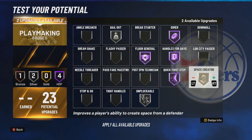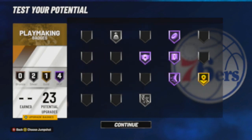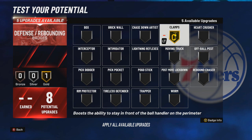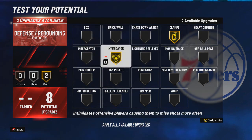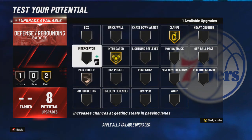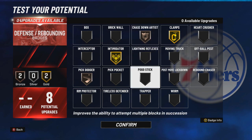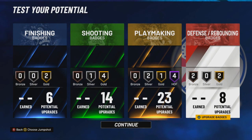For the defense we need gold clamps, gold intimidator, and then pick dodger and chase down artist. This is a really good build — I'm real excited to upgrade this build, get all the badges on it, and dominate in the park. I think this build is gonna be a demon as my first build, so I hope you guys enjoyed watching today's video.